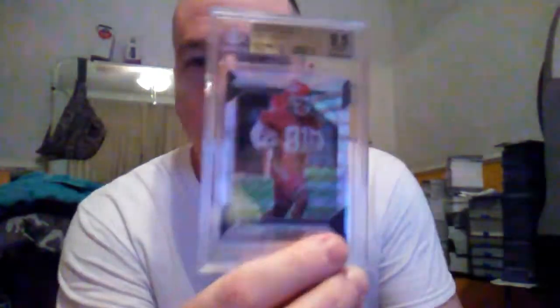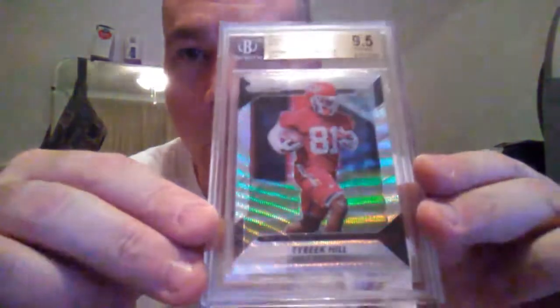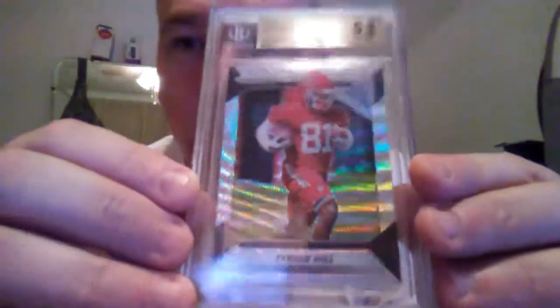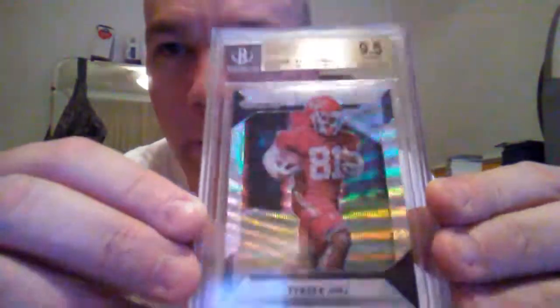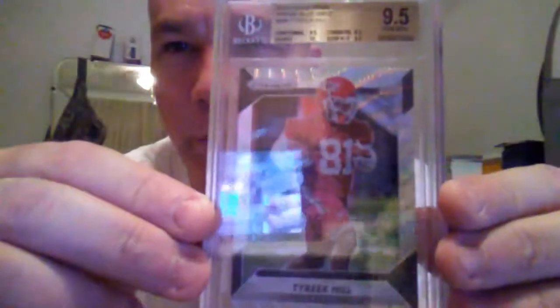I want to show you one more thing I picked up this week — a Tyreek Hill 2016 Panini Prizm Blue Wave Refractor, graded 9.5 by Beckett, numbered 62 out of 149. He's going to have a phenomenal year next year as well — he had a great one this year with the Chiefs. I picked that up this past week and thought I'd share it. Appreciate y'all watching, please subscribe, and everybody stay safe out there!